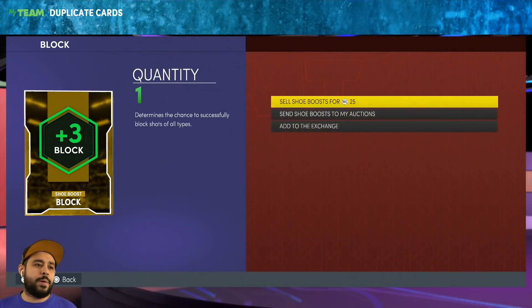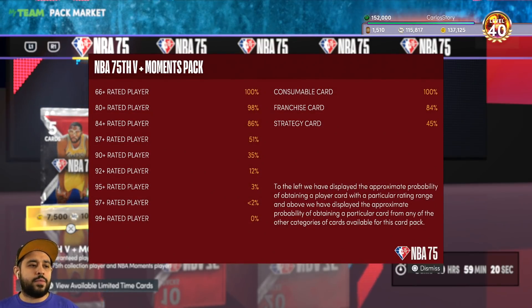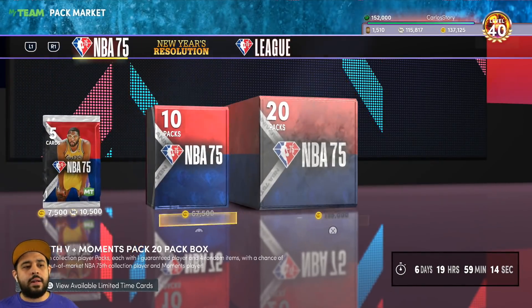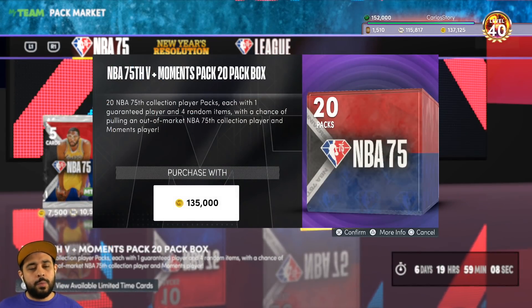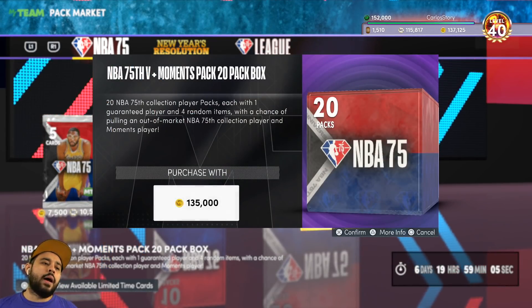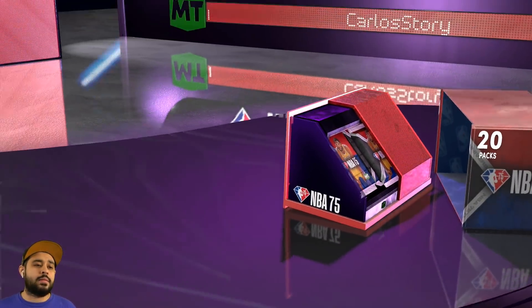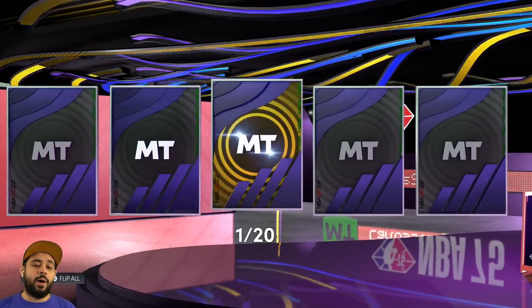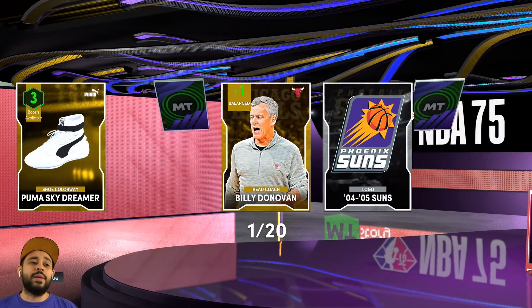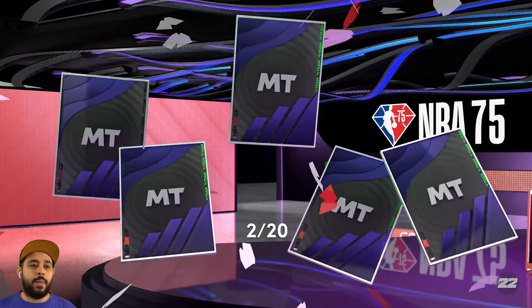These packs are going to be less than 2% for a galaxy opal, 3% for 95 and above, 12% for 92, and 35% for 90. I'm not going to buy any VC right now — I just have some left over — and we got a note for a box right here. So you never know, maybe we can get lucky. One, two, and three — we're looking for the galaxy opals. I do want to pull some of the pink diamonds I haven't gotten for my collection. We're going for that dark matter Dirk Nowitzki collector level — we need to collect 4,000 cards. We get Russell Westbrook out here.